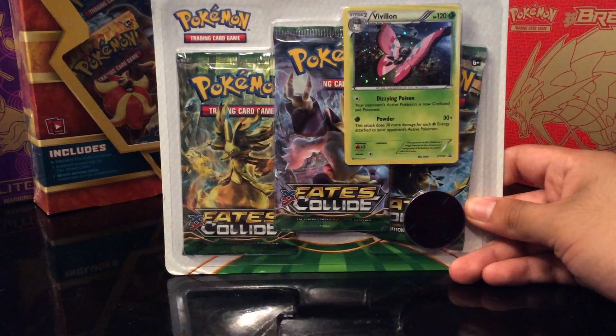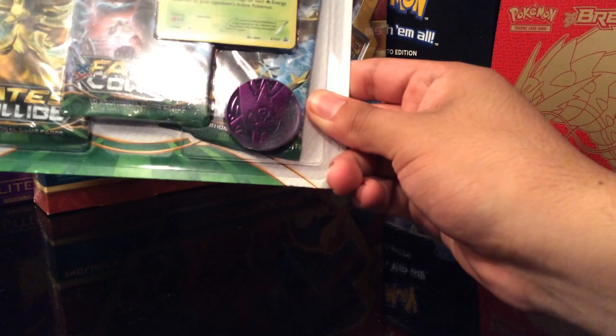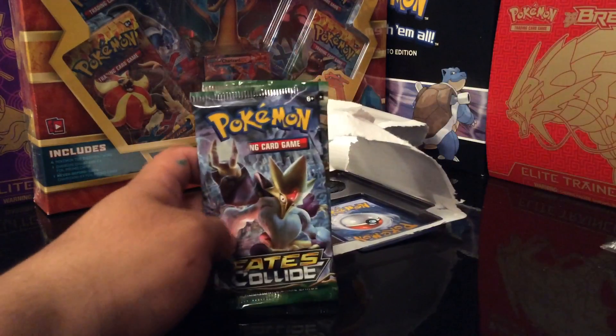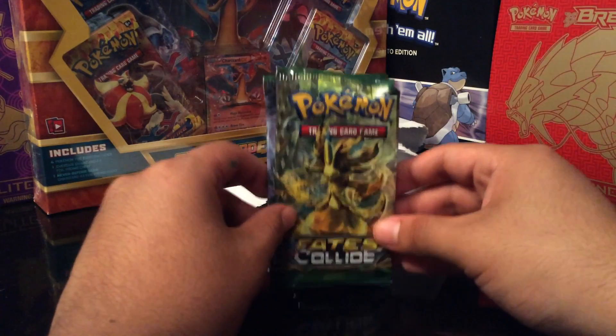As you guys can see, we have that promo card Vivillon Holo. We got three booster packs from X and Y Fates Collide. And we got the coin — I don't know if you guys can see it right there, it's the Mega Gengar. It looks pretty cool. He's one of my favorites.